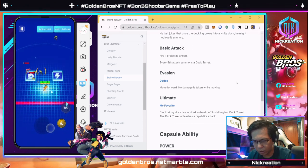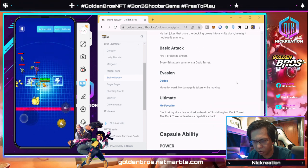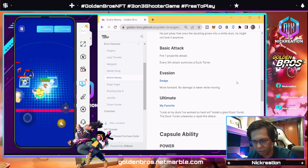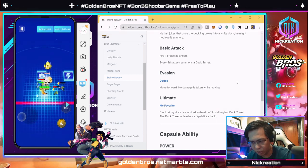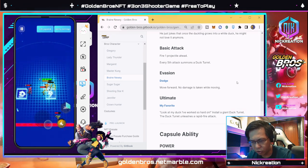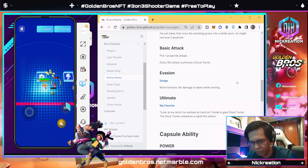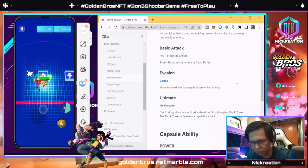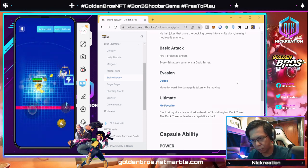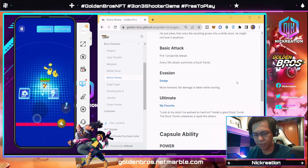In test mode, you move around, dodge and shoot. You can get the duck again and throw it at enemies. You can pick up capsules and throw them at enemies. During a real match in a city location, players can hide behind cars and you'll be moving through the space picking up capsules or doing the basic attack by stopping the joystick. For Brain Newbie his special skill is the duck, while other characters like Jennifer can shoot in burst mode.